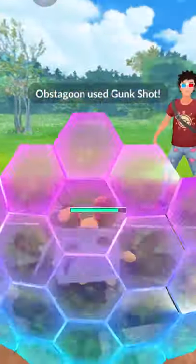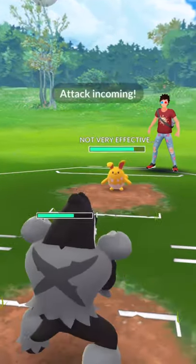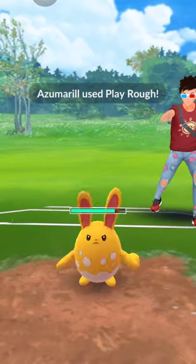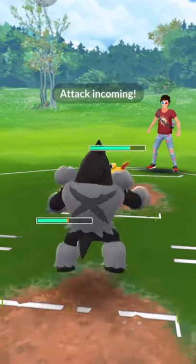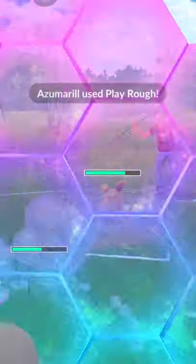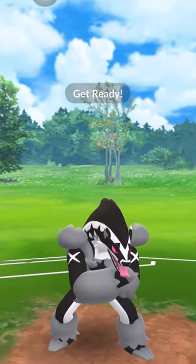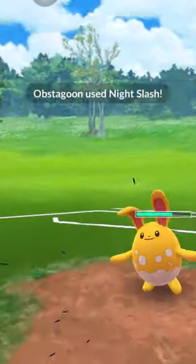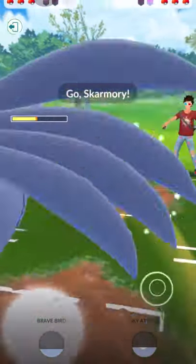In this case Azumarill knows I have Gunk Shot. That's a good shield by the opponent. I will just try again because I want to take down this Azumarill. What I'm trying to do right here is bait — charge up to a Gunk Shot and bait with Night Slash. But I think the opponent actually caught me on that — that was a great move by my opponent. So I had to switch back out to Skarmory.